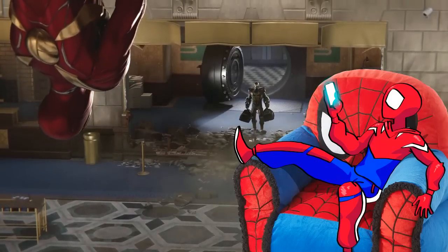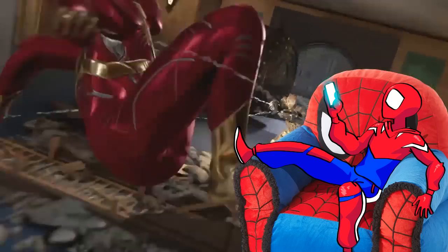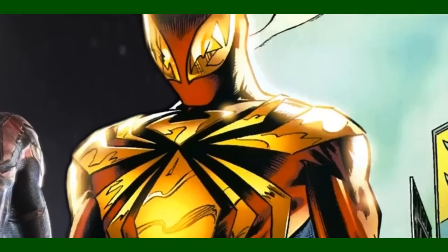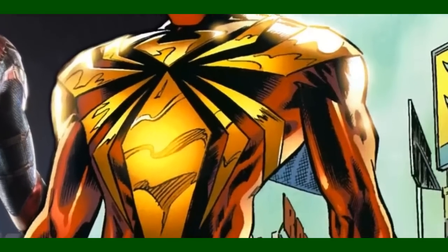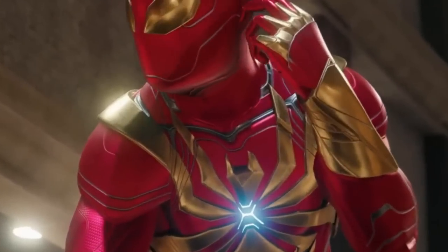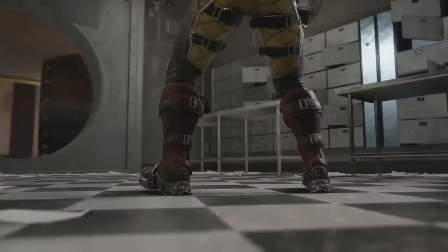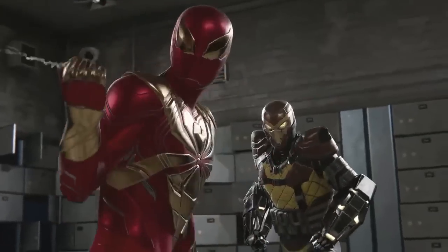You'll notice in terms of design, it's almost identical to the one from the comics, give or take a few added liberties that enhance the original costume's design. For example, the original Iron Spider only had a red and gold color palette, and omitted any accent colors from the costume. But Insomniac only makes subtle changes to the original, by adding hints of gray throughout the costume in areas where Peter would need more flexibility. It's a color that fits well into the color palette of the original costume, and it doesn't overstep its boundaries and turn the costume into something else.